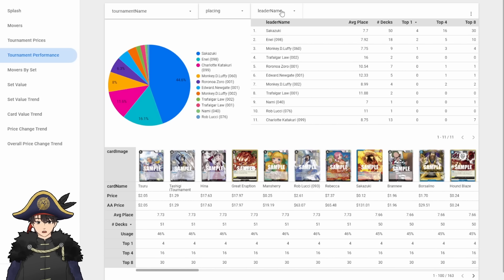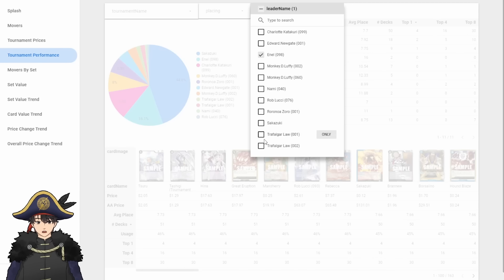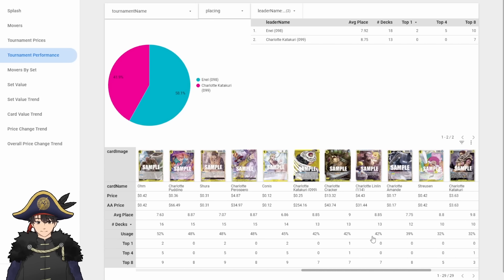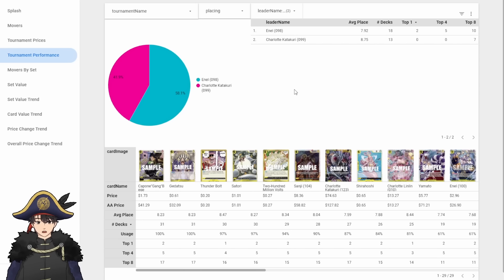You can even filter by multiple leaders — so for all Enel and Katakuri decks, Vega and Gedatsu are used in every one of them. Thunderbolt is only used in 97%. You'll start to see leader-locked cards, like 10-cost Big Mom at 42% usage because Katakuri decks make up about 42% of all yellow decks. It's a cool tab you can use to make decisions about card choices.